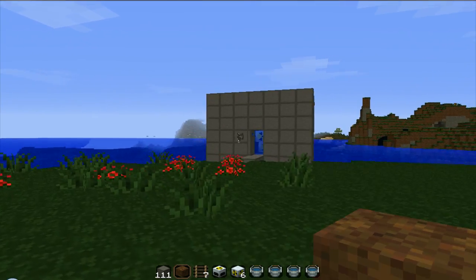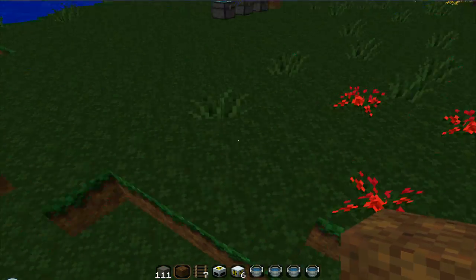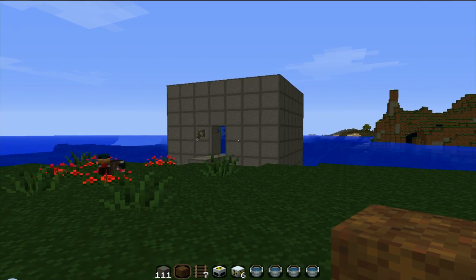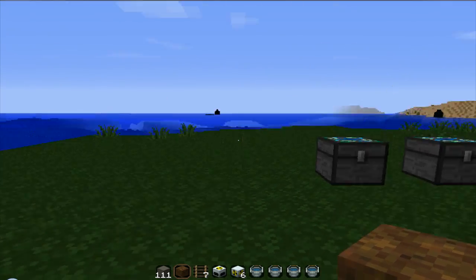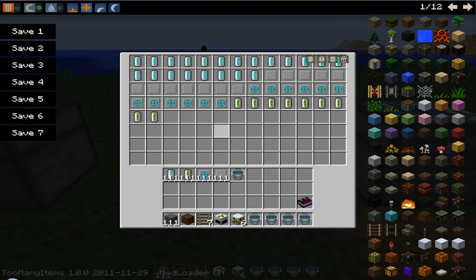Let's go over here and grab our stuff. This specific configuration requires 21 coolant cells, 12 reactor plating, 12 heat dispersers, and it can only contain a maximum of 9 uranium cells.